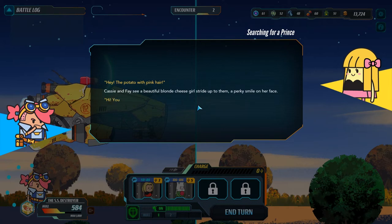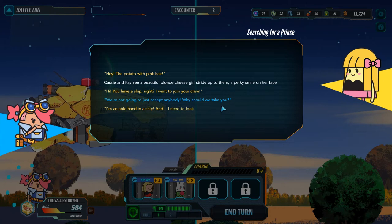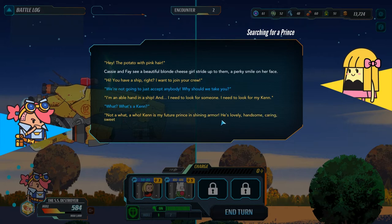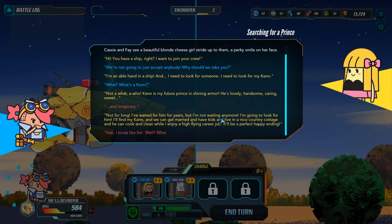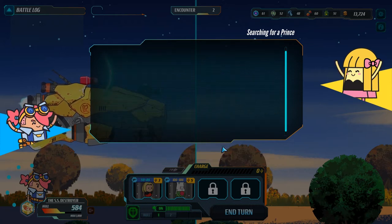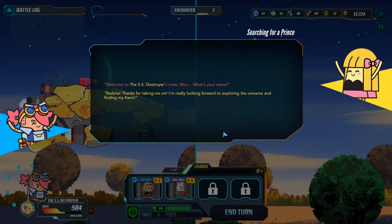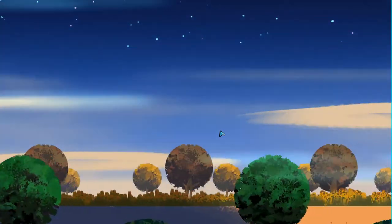A potato with the pink hair — Cassie and Facey. A beautiful blonde cheese girl strides up to them with a smirk and a perky smile on her face. 'You have a ship, right? I want to join your crew.' 'We're not going to just accept anybody — why should we take you?' 'I am an able hand in a ship, and I need to look for my kin.' 'What's a kin?' 'Not a what — a who. Kin is my future prince in shining armor. He's lovely, handsome, caring, sweet, and imaginary.' 'Not for long. I've waited for him for years, and I'm not waiting any longer — I'm going to look for him.' 'I kind of like her — let's take her on.' 'Welcome to the SS Destroyer's crew, miss. What's her name?' 'I'm Barbary.' Barbary has joined your crew — fantastic!